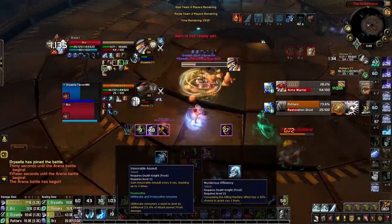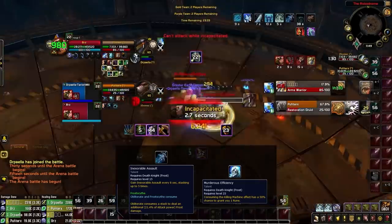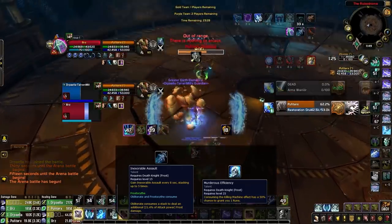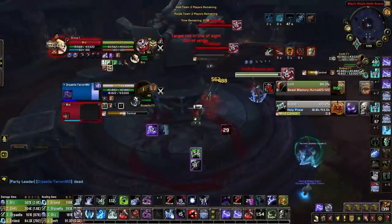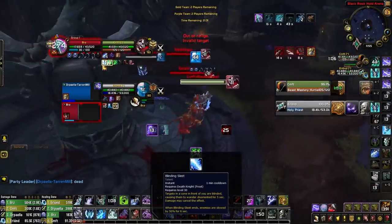Overall, Orc has the perfect additions to a DK's toolkit, largely due to an additional offensive cooldown you can stack with Pillar of Frost. Moving on to talents: in the first two rows, Inexorable Assault and Murderous Efficiency pair well together to increase the damage you deal with Obliterate, giving you the largest increase to burst damage.